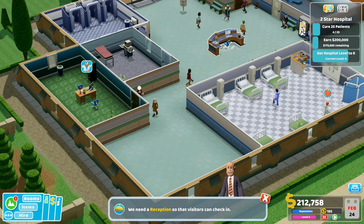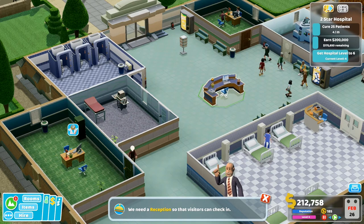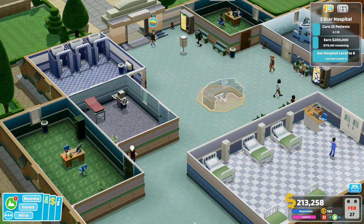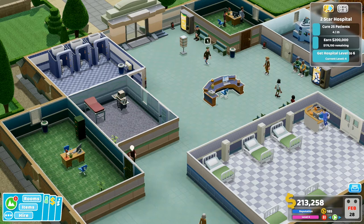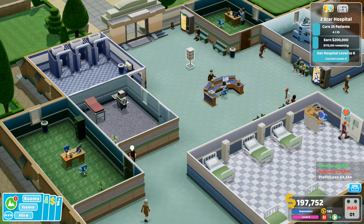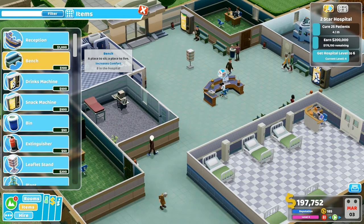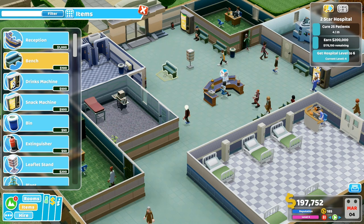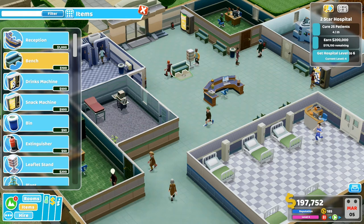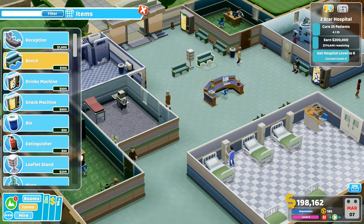I'd like to move this desk further back and make the hospital look a bit nicer because it doesn't look as nice as it could. I know we need a reception, I'm just moving things around. Let's place it there and then I'm going to make a little front reception area with some benches and add some plants, and hopefully we'll just increase the level just by making it nicer.